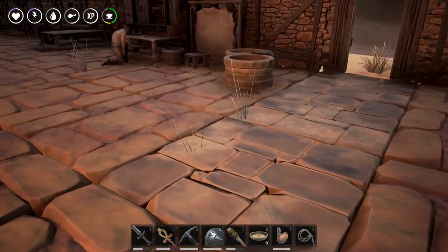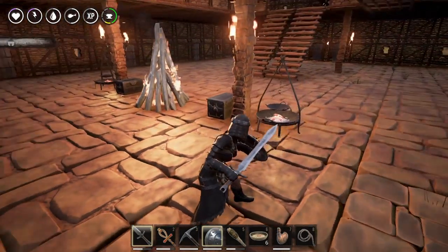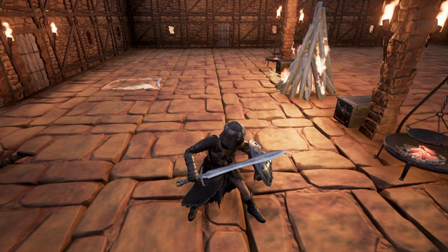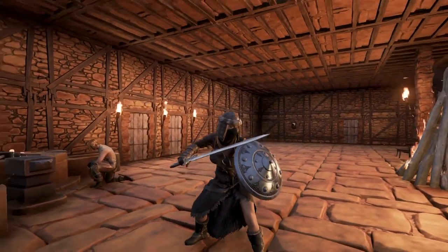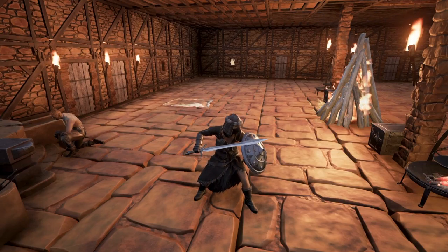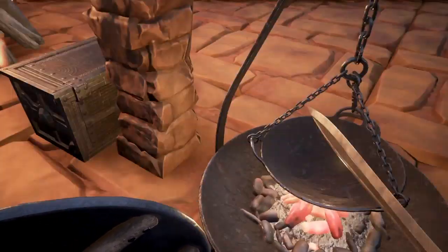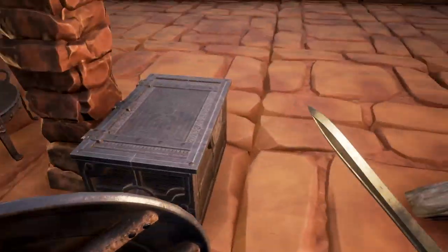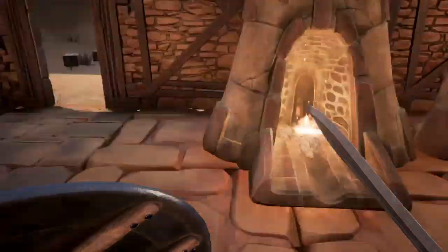Let me show you — this is the steel longsword. I actually quite like how it looks. It looks pretty darn nice. And you have already seen that I was playing around with the steel fire thingy. Well, I added another cauldron up here. I placed some more chests up here to store some goods in. And yeah, did some gathering. That's all I have done for now.